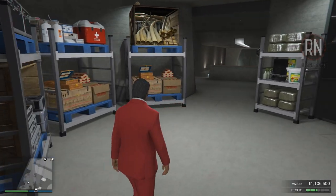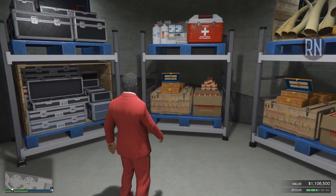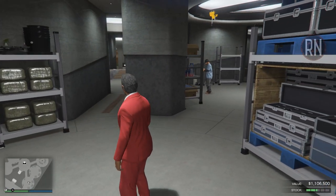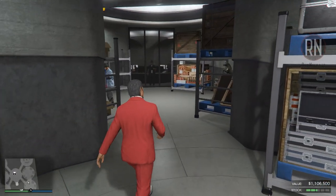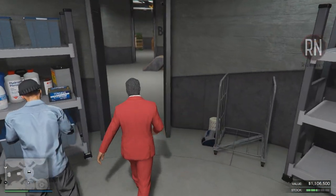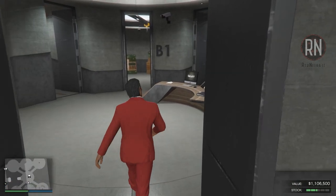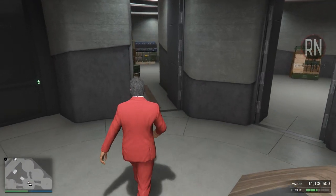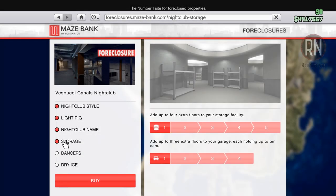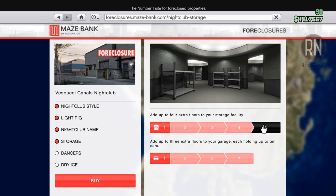Whether you get upgrades or not, down in the warehouse is where the technicians will accrue products from your other businesses to provide you with an additional source of income for each one. The first floor of the warehouse is given to the player upon purchasing the nightclub, meaning you can start making money right away as long as you've got a business to connect up with it. You do also have the option of expanding the storage through the Maze Bank Foreclosures website where you bought the property, though this just allows you to collect more product before needing to sell, meaning fewer sale missions and better time efficiency.